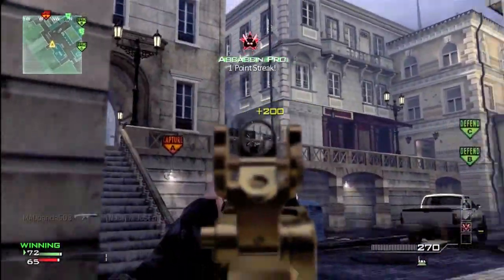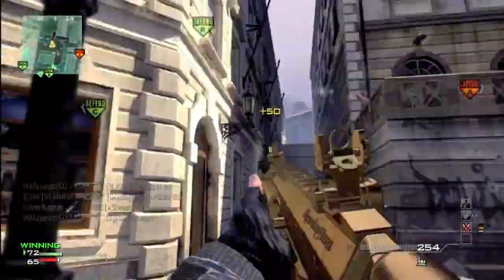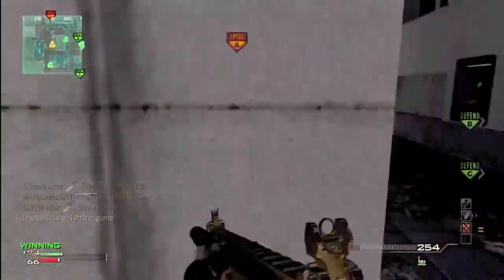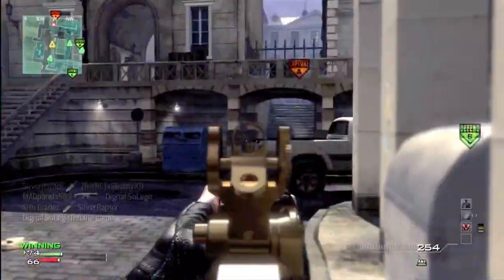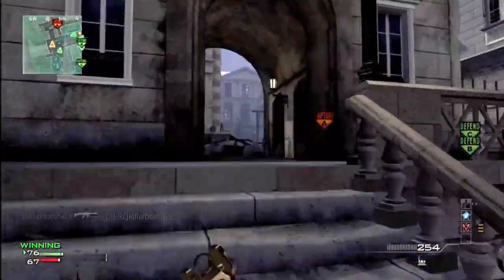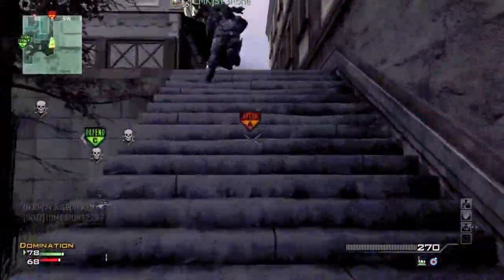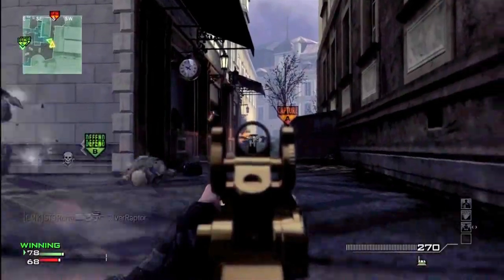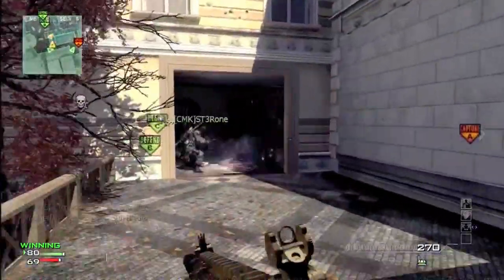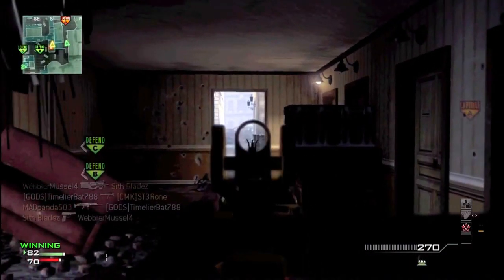What's up guys, my name is Alex, also known as MadPanda503, and today I have a very quick Moab on Lockdown using the classic ACR with its classic setup — the silencer and extended mags. I'm going to teach you how to get a Moab on Lockdown with a party, or hopefully with randoms. This one actually wasn't with randoms, so I was lucky — except for one.